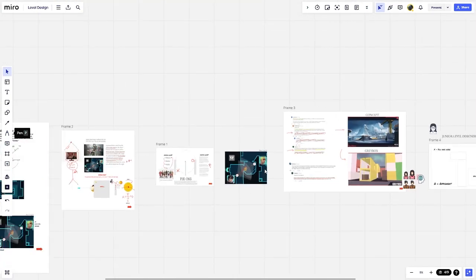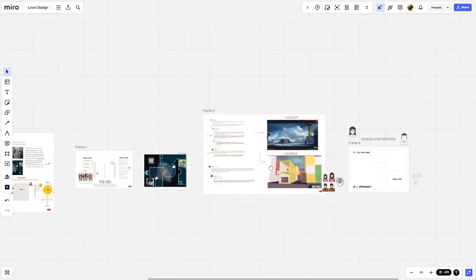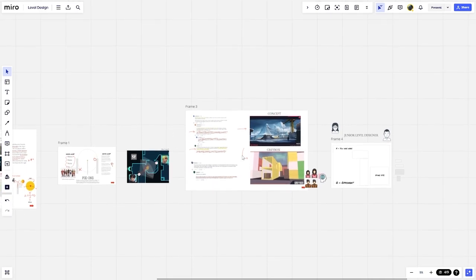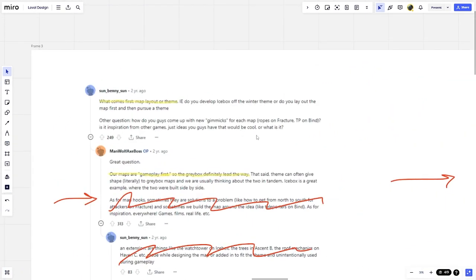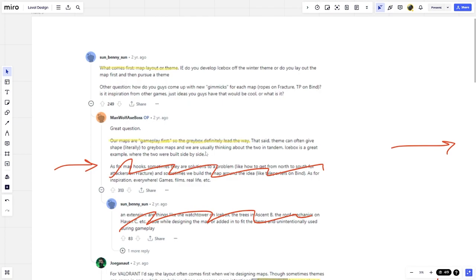Now that we've talked about angles, distance, and the variations of pushing and holding, I want to dive deeper into map making — because ultimately all of these ideas don't work without a map to play them on. A community question asks: what comes first, map layout or theme? A level designer at Riot responded: 'Our maps are gameplay first, so gray boxing definitely leads the way. That said, theme can often give literal shape to gray box maps and we usually think about the two in tandem — Icebox is a great example where the two were built side by side.'